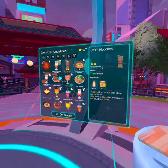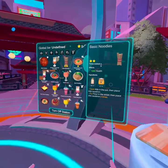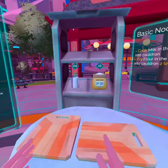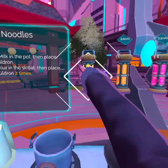All right, so one of the challenges you have to complete in the cooking quests for Zenith is 60 of these basic noodles. That'll get you tier three of the basic noodles. We're going to do that right now.